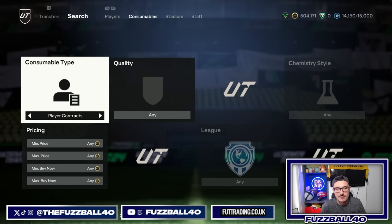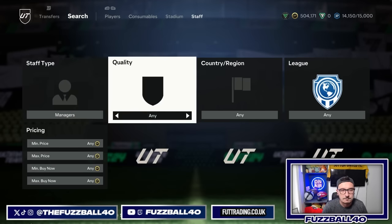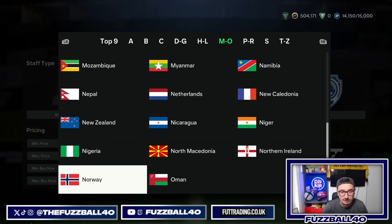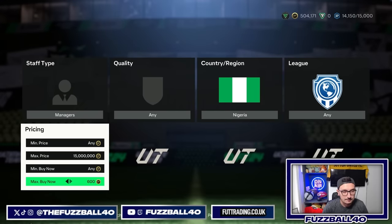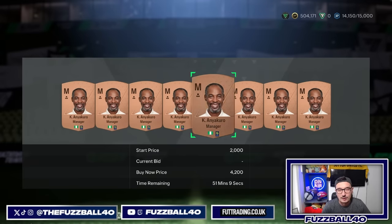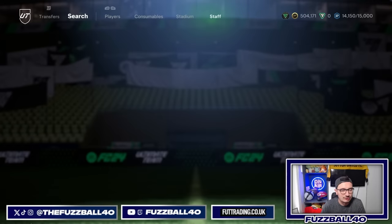You've got staff members that are expensive. Nigeria managers are relatively expensive because of Osimhen and Oshiala, and there are also a few other Nigerians that are very good in this game this year — so Nigeria managers are incredibly expensive. You can snipe and bid on these for around 2,000 coins profit per card, and you can pick up 10 at a time. If you all go and do Nigerians you'll screw each other over — there are dozens of nations that are decent enough to do this with. You can also trade with shadows and anchors.